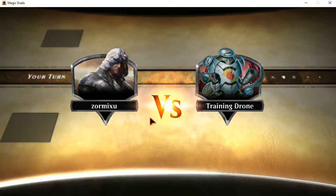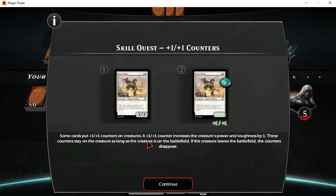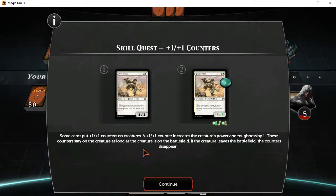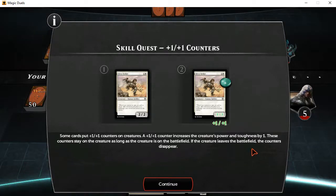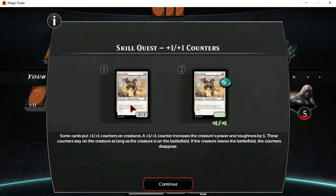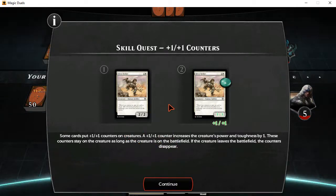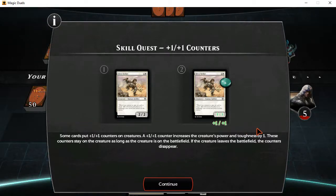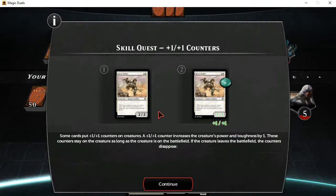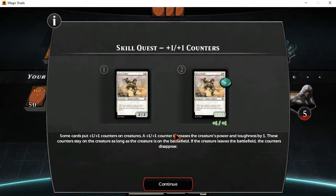There we go. Grants a little bit slower while recording, just by a tad, but mostly unloading. Some cards put plus one, plus one counters on creatures. A plus one, plus one counter increases the creature's power and toughness by one. These counters stay on the creature as long as the creature is on the battlefield. If the creature leaves the battlefield, the counters disappear. So basically to summarize: the counters stay there as long as it's considered in play — meaning it's in the battlefield area. If it is sent to the graveyard, returned to your hand, exiled, or whatever, the permanents have their counters basically completely negated. Good or bad, doesn't matter what kind of counter it is — they're just gone. But again, this also applies to all other kinds of counters in terms of that, at least.